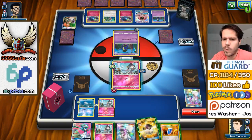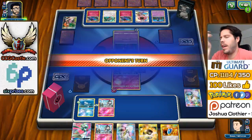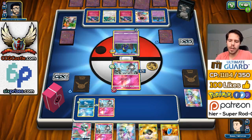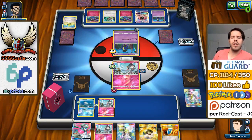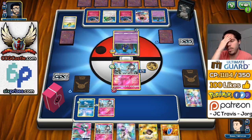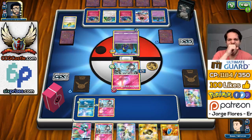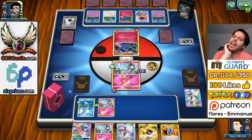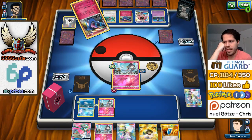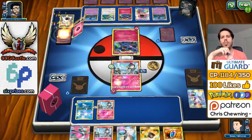We get Draining Kiss for 10 damage. If it's a Solgaleo GX for some reason — which it could very well be — using the GX attack to get 5 energy into play. That'd be really weird though. We see energy on the Xerneas and he discards 2 energy to play 2 energy, which doesn't make much sense to me. But we'll take it. As I'm seeing things, it should be a pretty easy match, honestly.